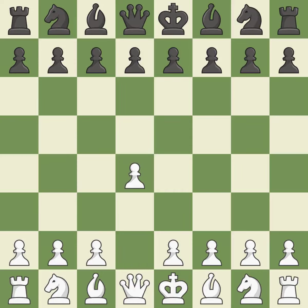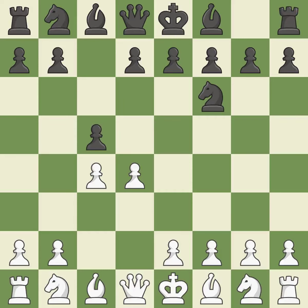Opening with the Queen's Pawn. The Indian game begins by controlling the important E4 square with the Knight rather than a Pawn. By taking control of the crucial D5 square and creating a space on which the Knight can move to C3 without obstructing the C Pawn, move C4 helps to create a strong center. The D4 Pawn is quickly attacked by the Benoni Defense, which also creates spaces for the Black Queen to grow.